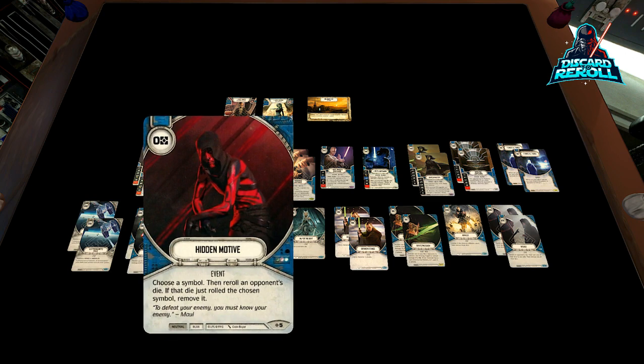We have two copies of Hidden Motive — probably the only reason most people are splashing blue in certain support decks. It's just a great mitigation card, and for zero cost you really don't have much to lose. The best play is just call out the thing that's going to hurt you the most and then deal with everything else. Hidden Motive is just a great addition in this deck.